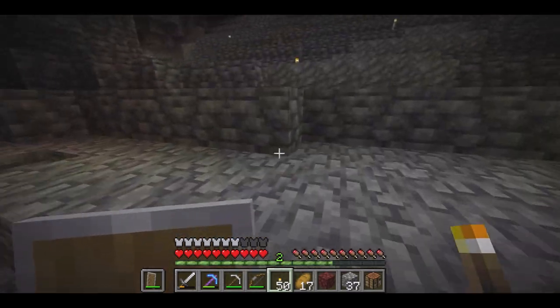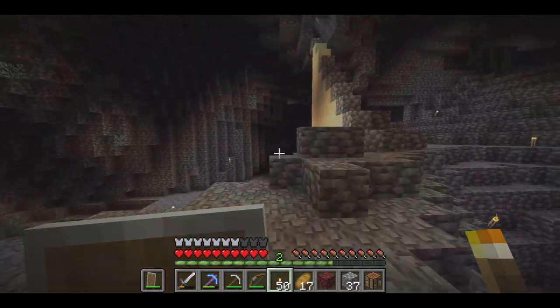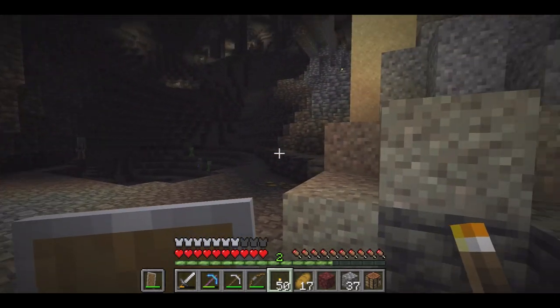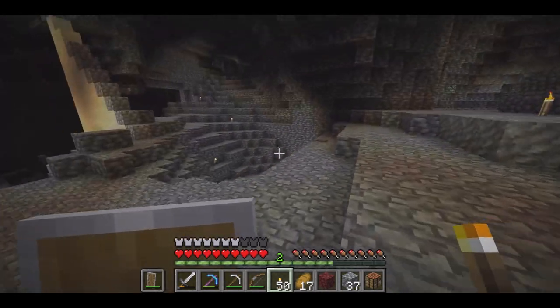We finally found a water source with sugarcane and started a little sugarcane farm in front of our house. We also found some trees and some chests and got a little oak tree farm started. We also went on a quest for an anvil — we succeeded, though it took almost a whole episode just to get the iron because we got really unlucky with iron.